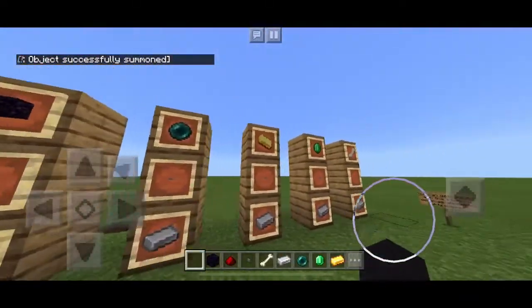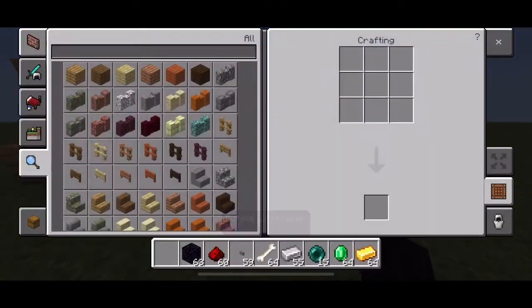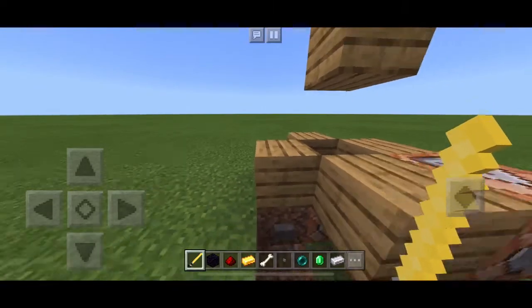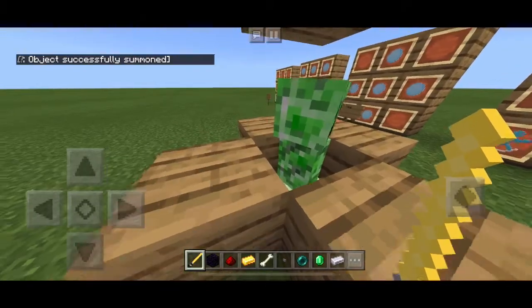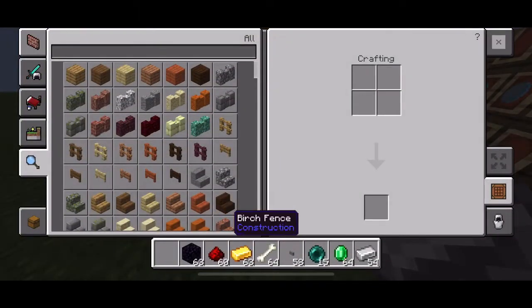Next we got Rey's new lightsaber — the yellow one. This one's pretty cool in the movies. You put that there and that there as always, but instead of an enderpearl or obsidian, you're going to have to put some gold. This actually creates the yellow lightsaber, which is Rey's new lightsaber. Two hits with the lightsaber, as usual.